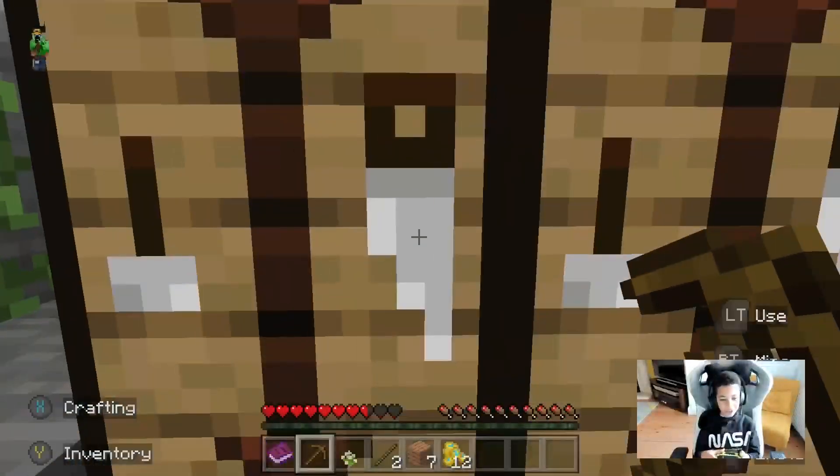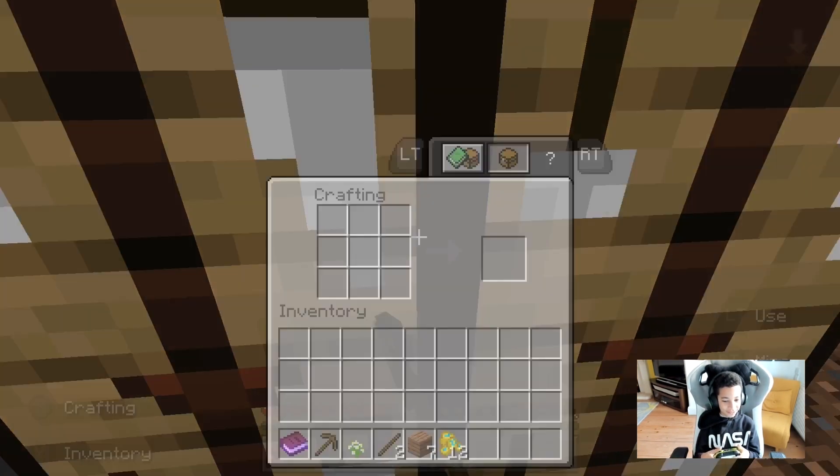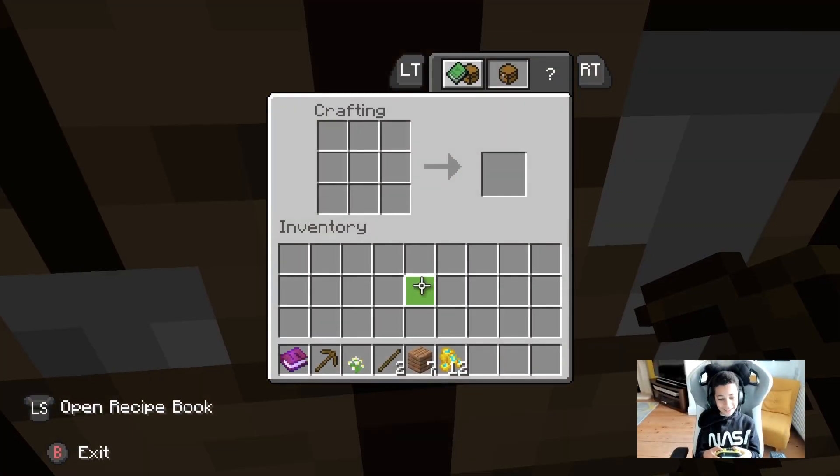I didn't need a crafting table — I already got lots of crafting tables here. Can I craft a gold sword? Let's look. I need to stop pressing the buttons for the switch.